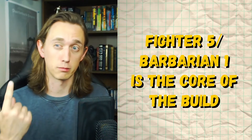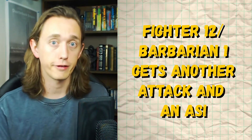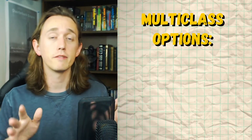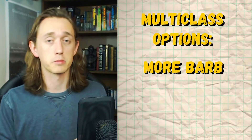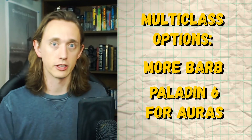After having 5 levels of Fighter and 1 level of Barbarian, the rest is kind of up to you. Although I would recommend going to at least level 12 in Fighter for that 3rd attack as well as that extra ASI. But for levels 14 to 20, since we've already locked off our level 20 4th attack with 1 level of Barbarian, it's not really worth investing all of that into Fighter. Another good option would be investing at least 6 levels into Paladin for Aura of Protection and whatever extra Aura your subclass gives you — that ties into the theme of protecting your teammates really well and would be mechanically beneficial. But personally, I'm going to go all the way into Cavalier.